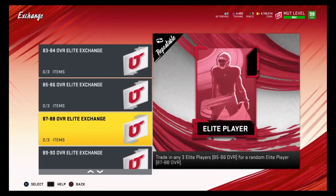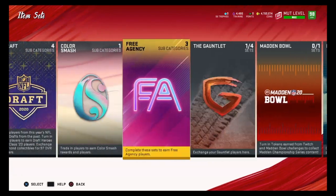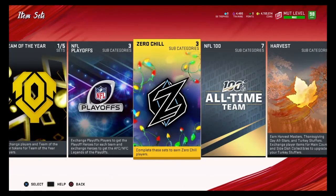With your 90 overalls, there really isn't a profitable set to put them into. There's the 91 to 92 overall Elite Player Exchange set but I don't recommend it. I recommend you just sell your 90 overalls on the auction house or put them into the Rookie Premier sets.